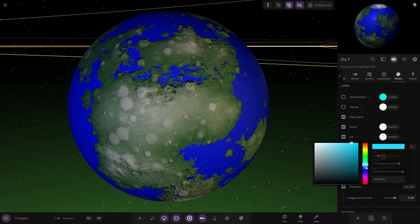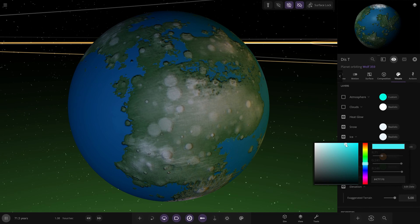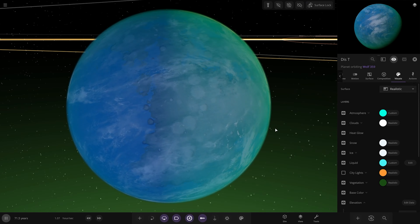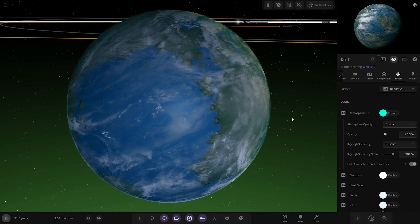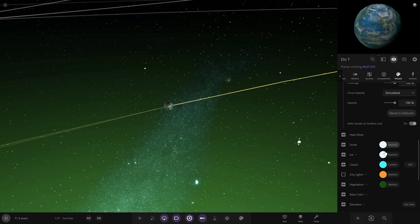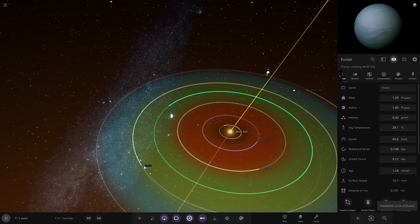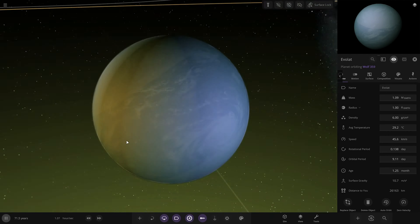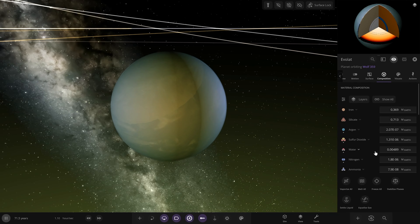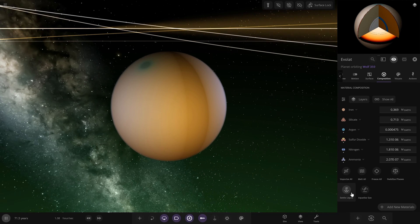Put the atmosphere back on — more of a toxic shade for the sulfur dioxide world. Not necessarily your friend there. The last planet here is just a rock, and we're going to leave it as a rock. I'll give it a texture — Planet 15 mixed with Rhea for some craters. A nice lineup of craters — dark gray color. Generic rock world. There's your little system around Wolf already. We'll see how those worlds function in the long term.